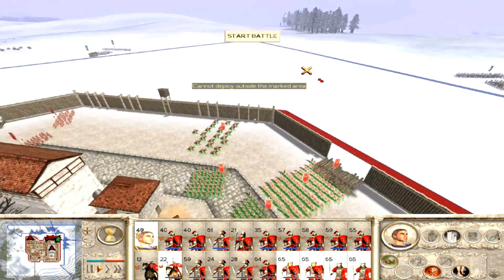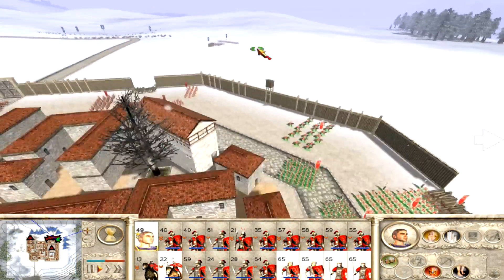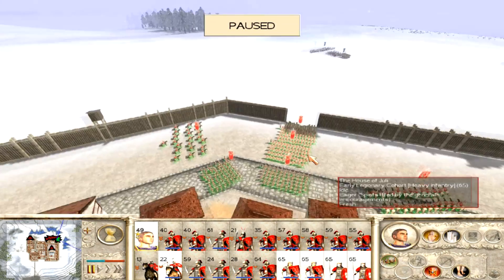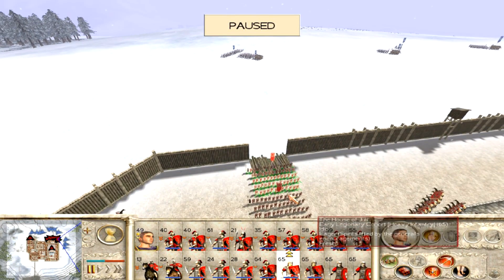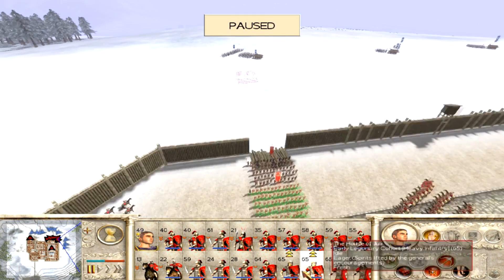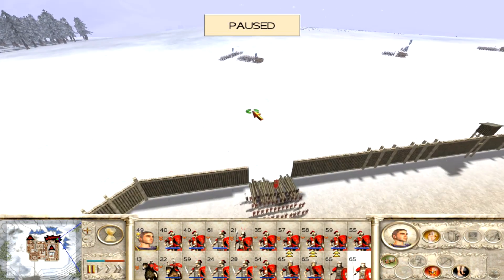We have our two legionaries, our two auxilia, our general, and the skirmisher cavalry. We are going to be sallying out through this breach in the wall and actually attacking these guys just on our turns. This will allow me to use my cavalry a little bit more.